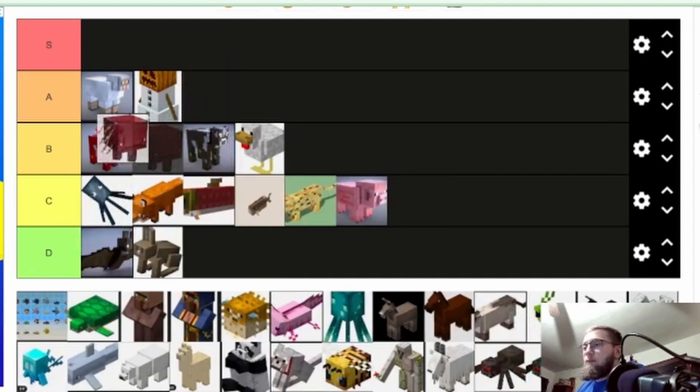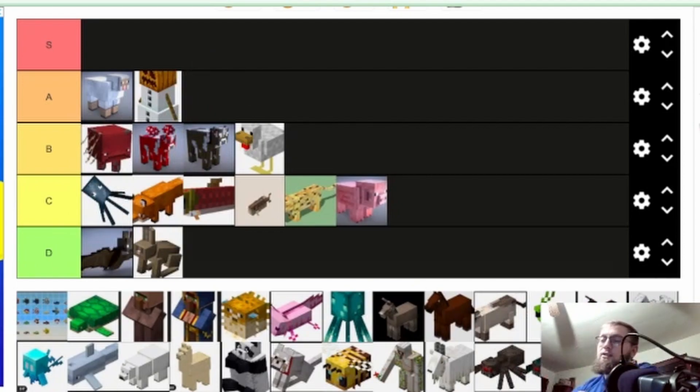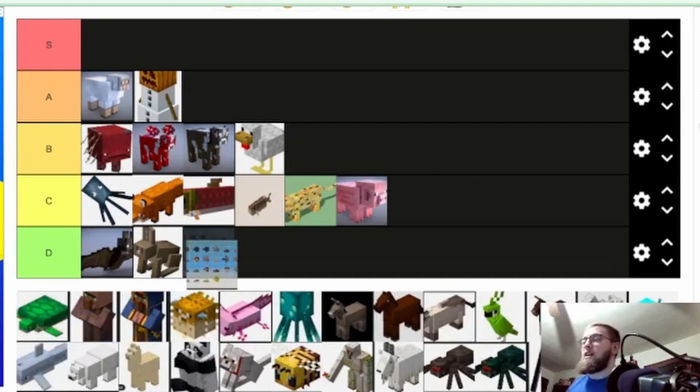Strider — I think the strider is very helpful. We're gonna put it top of B. It's not uber useful, but it's helpful to get across large lava lakes in the Nether. It's another passive mob that you can befriend, which is pretty cool. So I'm gonna put it top of B.